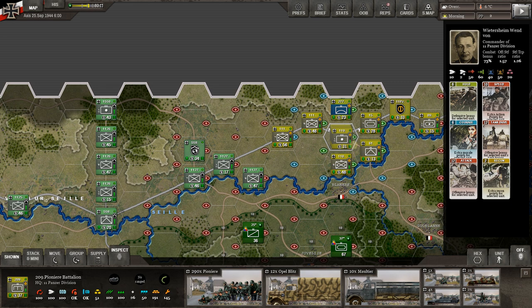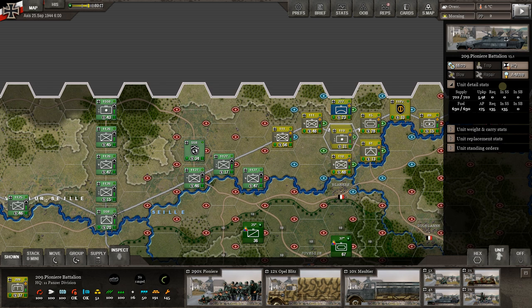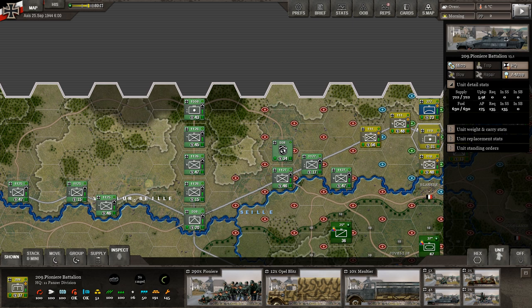You can also blow them. If we look here and go to unit, we see blow and repair options for bridges. In this scenario, all of the bridges are intact so we're not really going to have to worry about this — though we will in the main campaign. These build every turn, and the more engineers you have, the more engineering points you get.